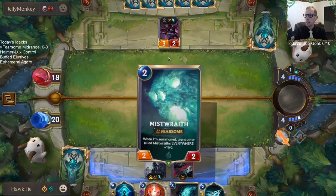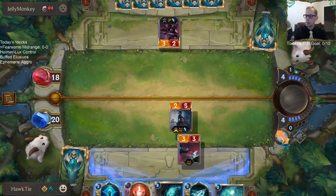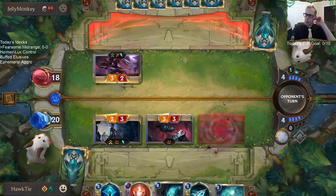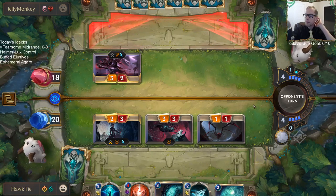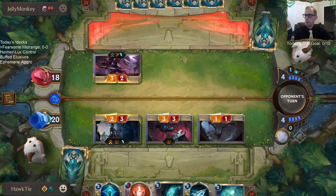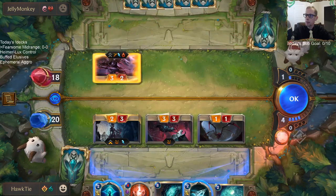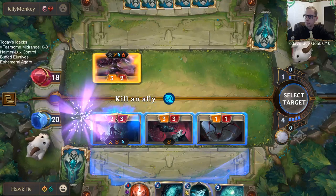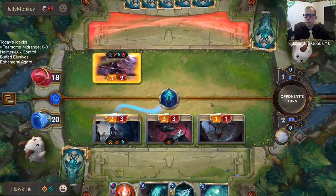Keeping them from attacking by turning Zed into a two-two. I'm going to take the trade if they allow it — they do not allow it. Alright, I'll sacrifice this and draw two.